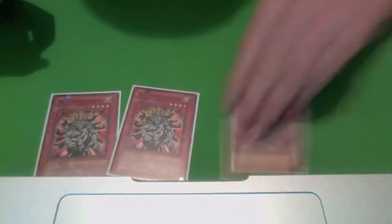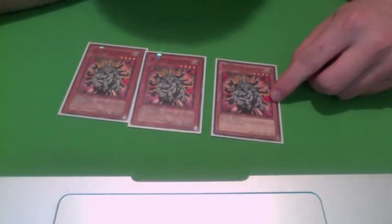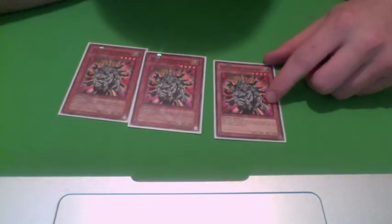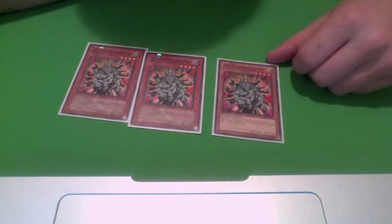Three Manju of the Ten Thousand Hands. When you summon him, you get either a Ritual Spell or a Ritual Monster added to your hand. This is really good. He's level 4 too, so combined with the level 2s in this deck, you can use him for Ritual Summoning as well.